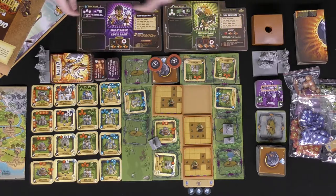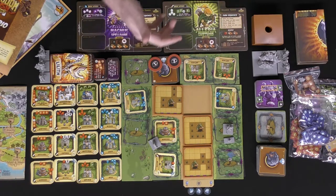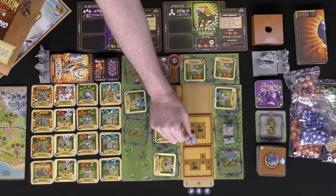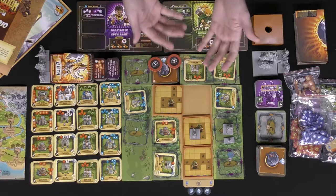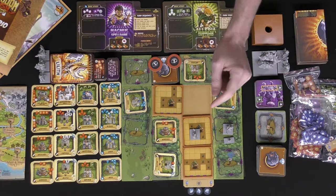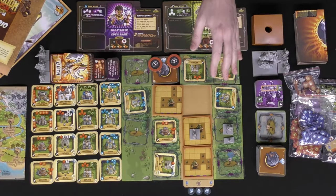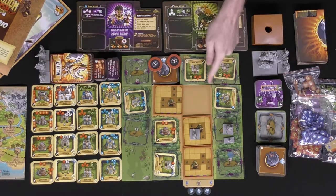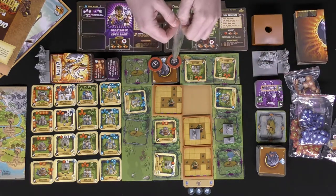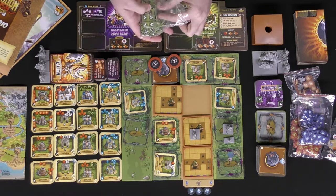After placing towers, you can activate your characters by placing their card on the character space, letting you move and take one action — a basic action, a special action, or recovery if you were down last round. Moving characters onto spaces lets you cover enemies and defeat them. You also utilize your towers based on direction and the type of weaponry.